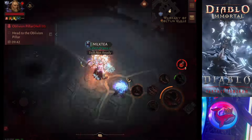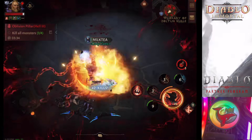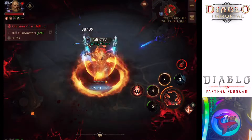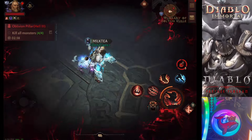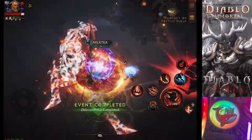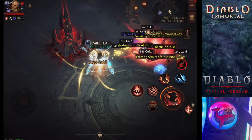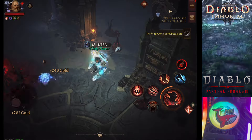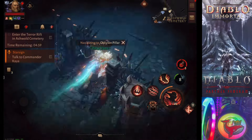Today's video is all about the loot haul from 42 Oblivion Pillars using 42 Terror Essence. These runs took about an hour and a half, but trust me, the loot was absolutely worth it. By the end of this video, you'll know whether to use your Terror Essence for the ultimate loot spray or sell them for 400 plat each.